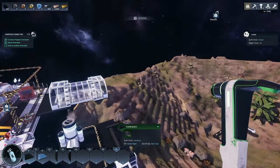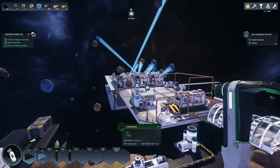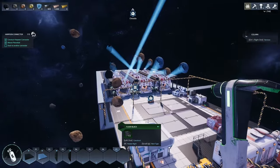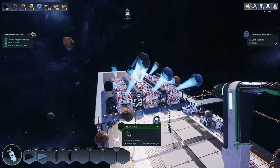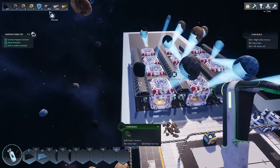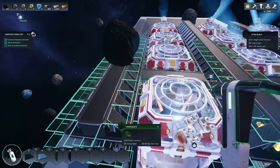Hey everybody, this is Glider Cat and it's time to play. We are back in Astro Colony and we are really starting to move along here. Last episode we were working on our asteroid catcher array and I kind of showed you what my plans were with the power situation, so I've started to implement that.